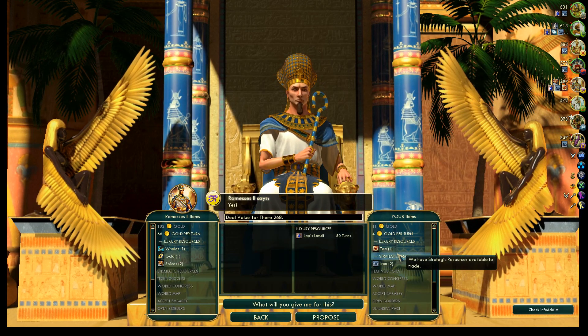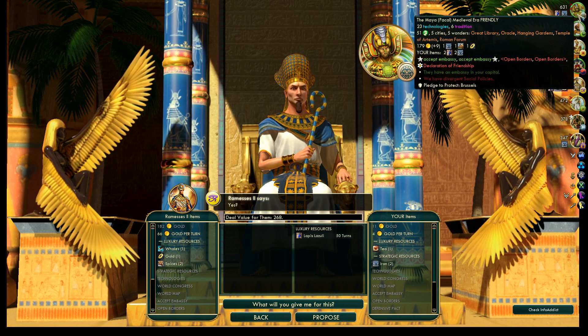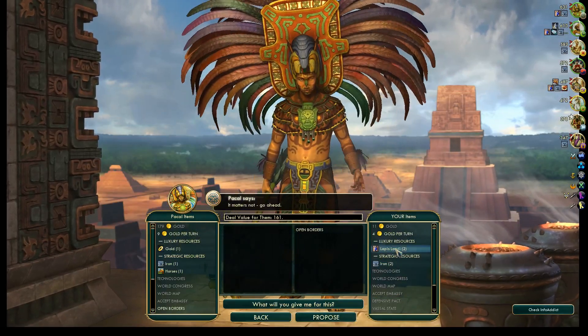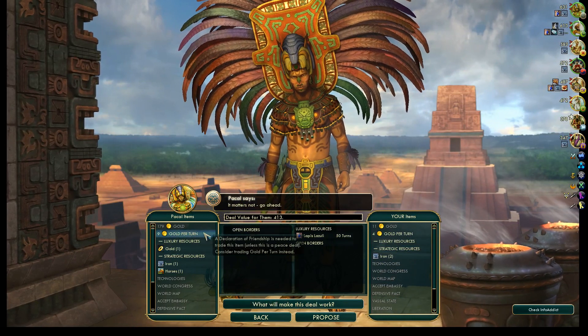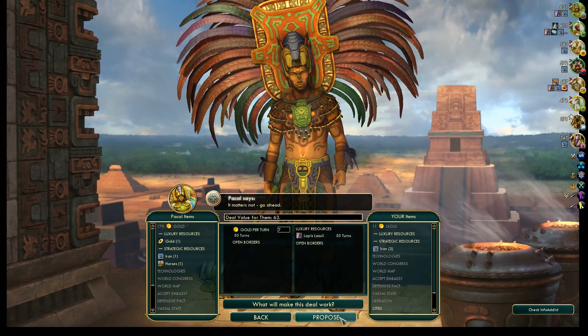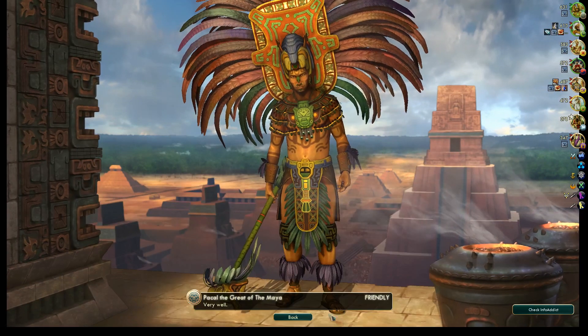Ramesses will get the Lapis — this is the best deal by far. Open borders and Lapis for seven gold per turn.